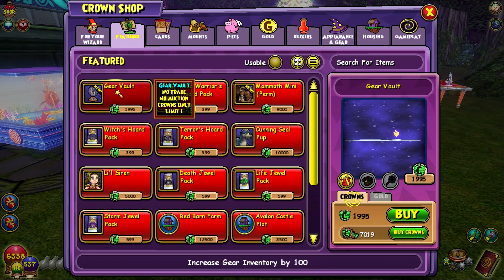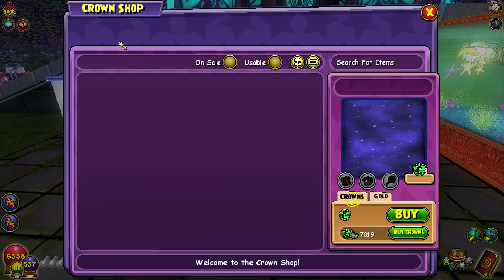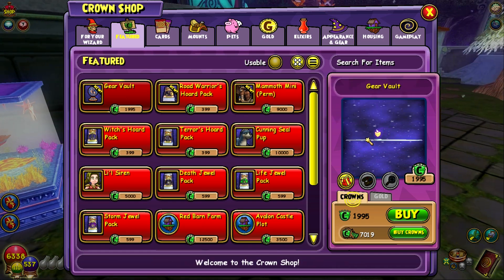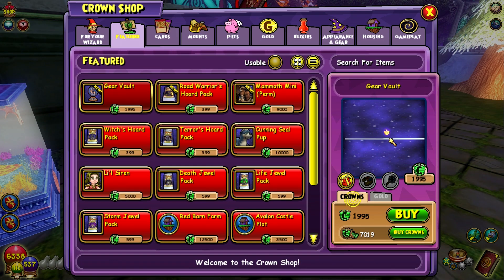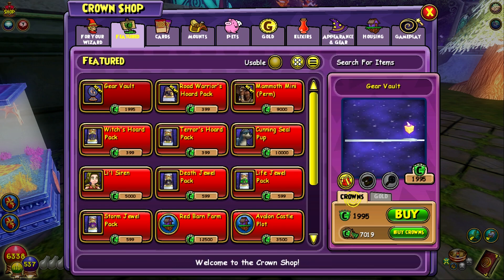The weird thing about the gear vault is it looks exactly like the Gravulum lodestone here. I don't know if there's an issue with the icon, because if you look at it, it doesn't even look like that. So I'm guessing there's an issue with the icon, just like there's issues with the icons in the Road Warriors pack.